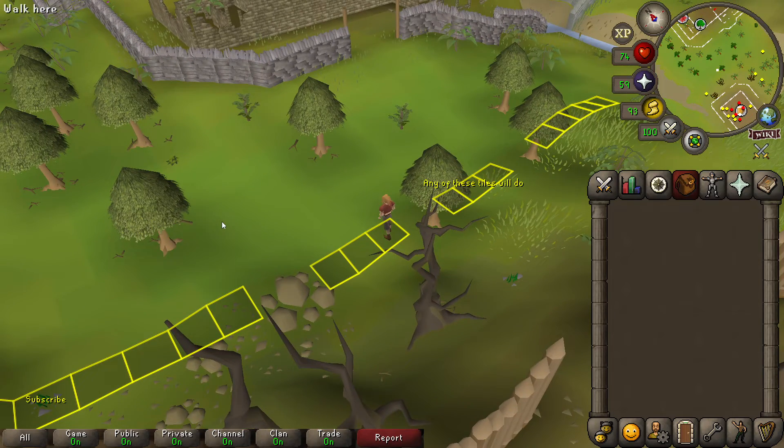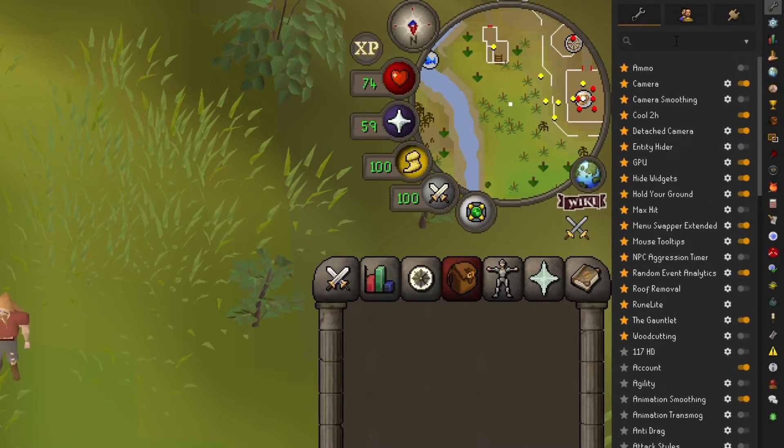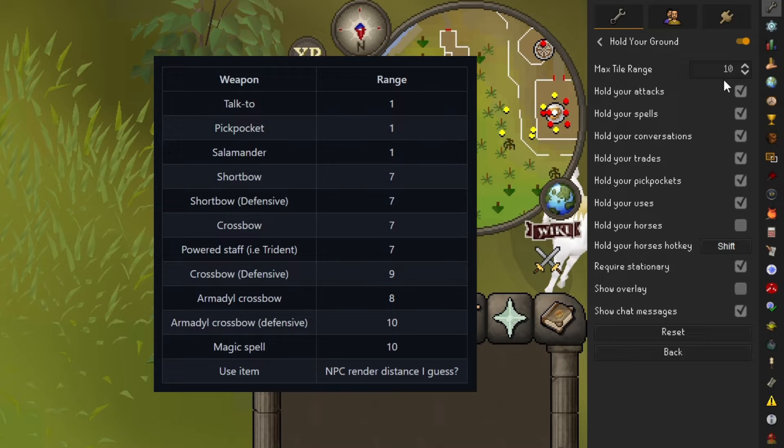You would then configure the max tile range setting in the RuneLite plugin sidebar. Since Settled was pickpocketing and melee attacking men and goblins, he'd want to set this to 1, as that's the max range for a pickpocket without taking extra steps toward the target. Chunk Valer, however, would want to set this to 10, as spells in this game have a max range of 10.